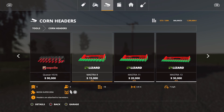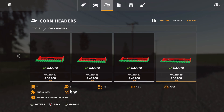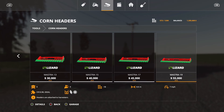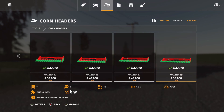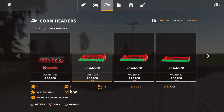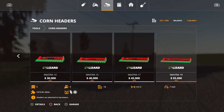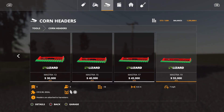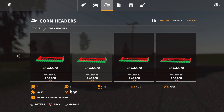The first mod we'll be going over today is the Maestra Maze Headers. It includes six headers, all 18 slots, ranging from 3.8 meters all the way up to 8.6 meters, priced from $15,000 up to $55,000. This one can be hooked up to the Bison Super Z056, and on the other end, the CR 1090 or the Ideal. There are no options on them. That is the Maestra Maze Headers.